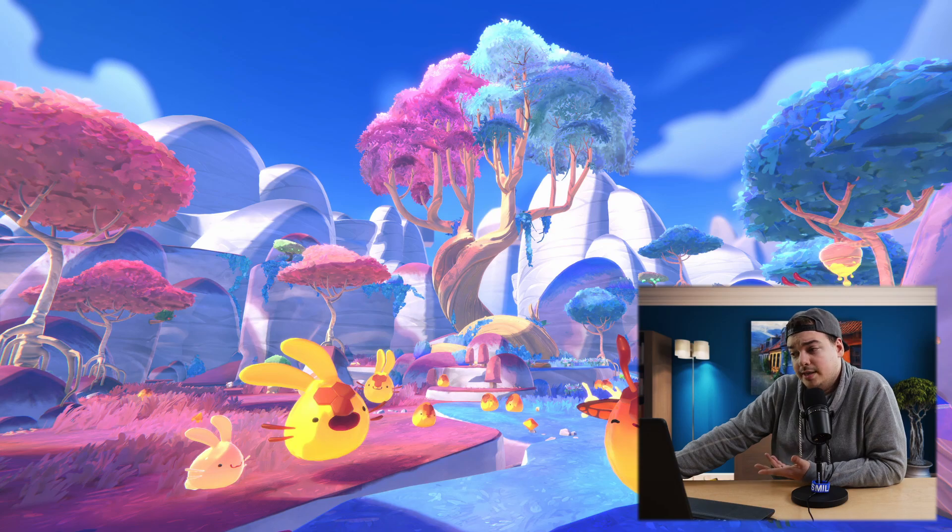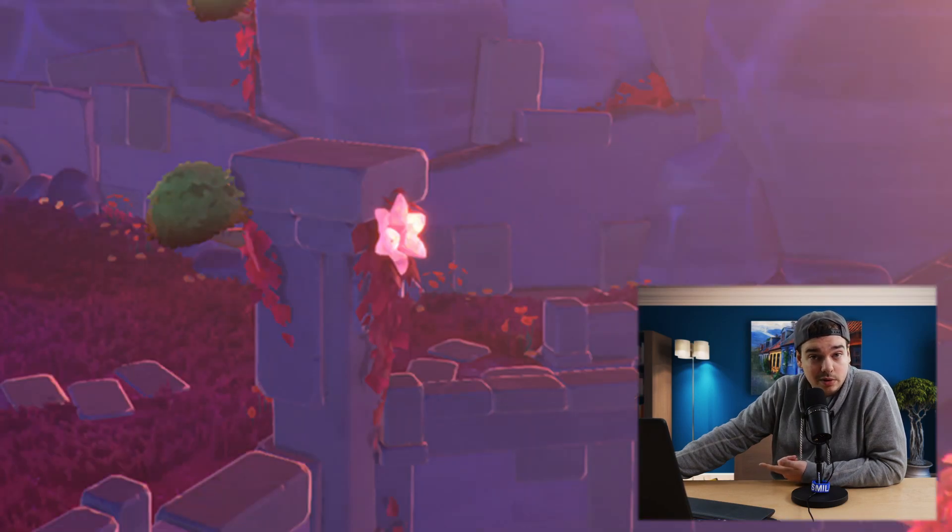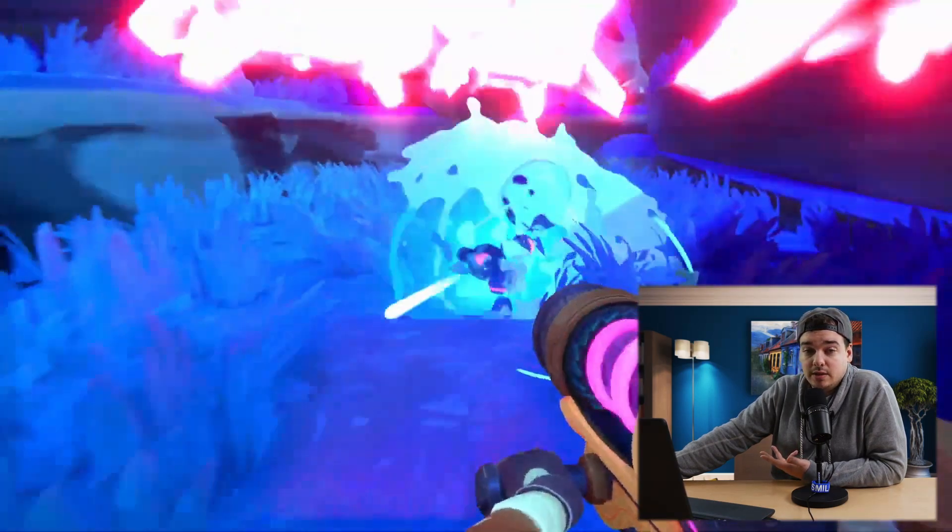This area also features some diverse vegetation compared to the other zones, going from the new updated sponge trees to tropical flowers to huge mushrooms like the ones we know from Marge Blanket. And in the announcement trailer we also saw that this area has tons of caves for the baddie slimes to hide in.